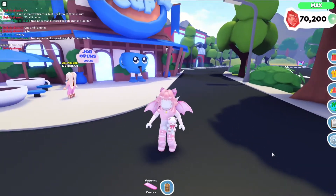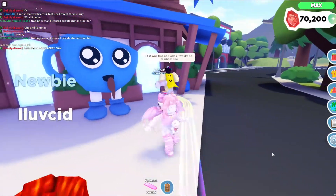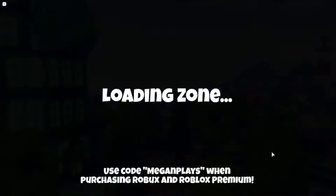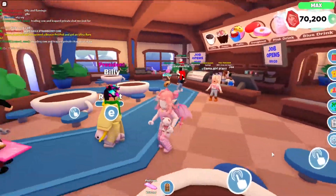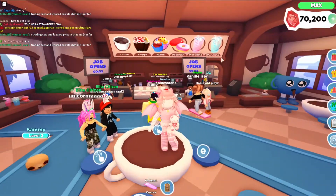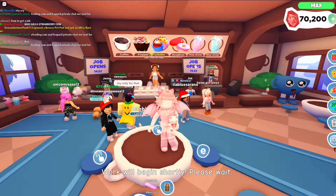Hello everyone and welcome back to Overlook Bay. This is part two of how to do jobs in the cafe. I'm going to be trying to click the server or cashier to show you guys how to do that one. Let's see if I can get one — you wait for the thing to pop up. I think I got it.